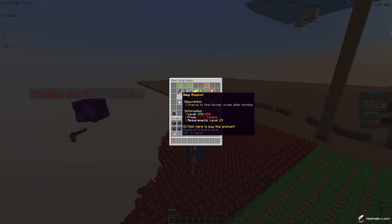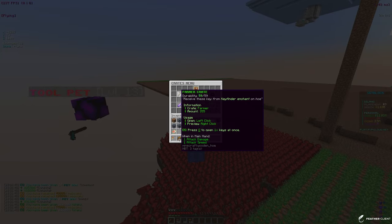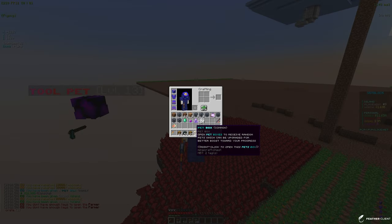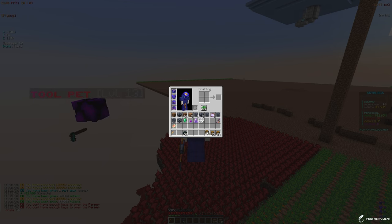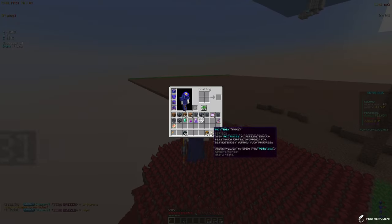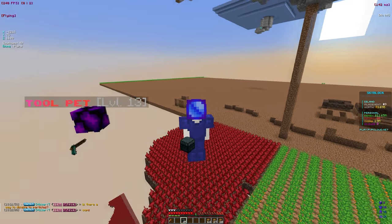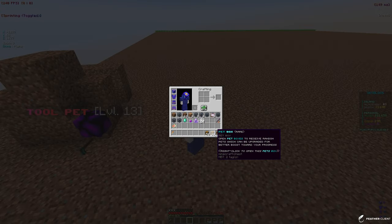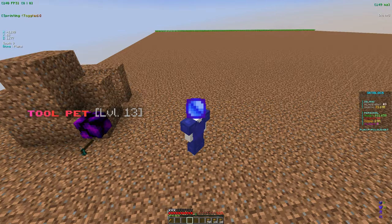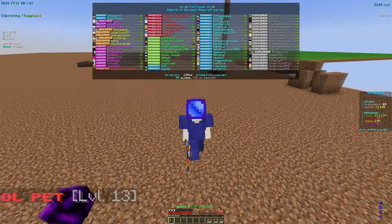I just checked and we actually have almost 1000 of these farmer crates, which you can get from the key magnet enchant. Let's go ahead and open all those quickly. We got 20 common pet boxes, 27 rare, and 64 common — so that's about 84 common pet boxes — and 53 boosters. We're definitely going to take the boosters. The boosters actually help a lot when trying to level up the omni tool. We have so many pet boxes it's going to take me a while to sort them out, so I think I'll do that later.